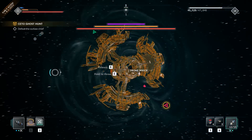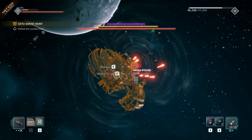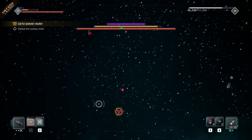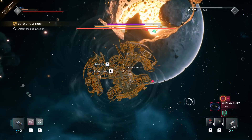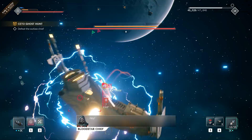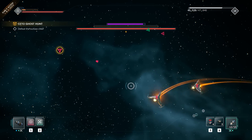Then it gets worse — there are boss fights. I had one where the boss had impenetrable shields that my guns couldn't affect, even though they normally fire through shields and armor. The only way to break his first line of defense was to shoot a broken drone and then physically ride up and sling it at the front of his ship. I'm not going to comment anymore. Just no.